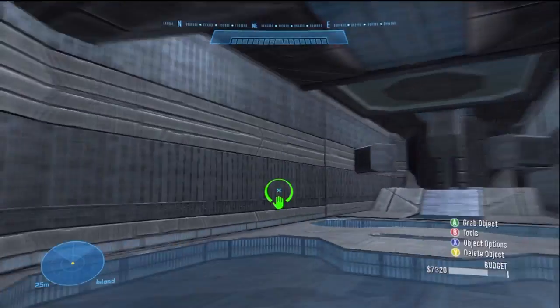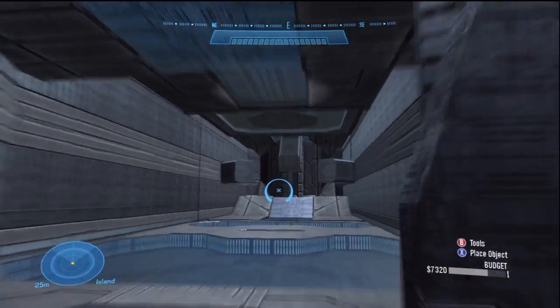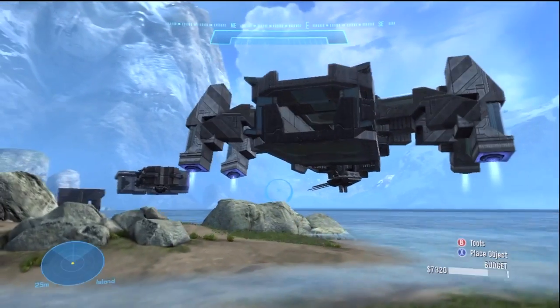As I said before these all have functionality — you could stick a turret here, you could have people spawn here, or you could maybe even have a warthog that would shoot out the back. Now I'm going to go ahead and show you the third vehicle.